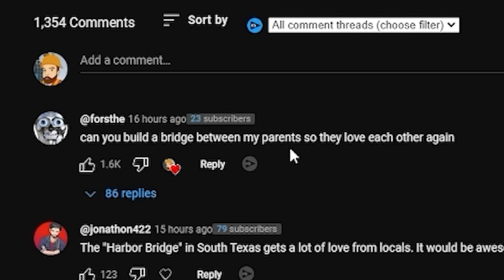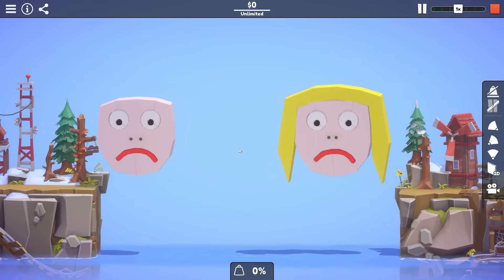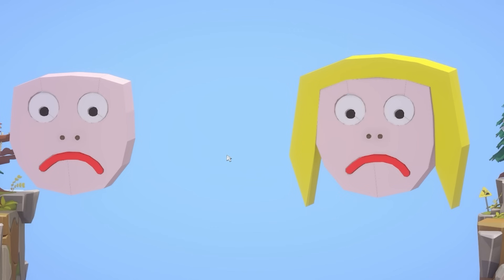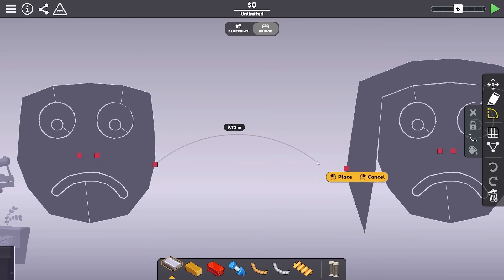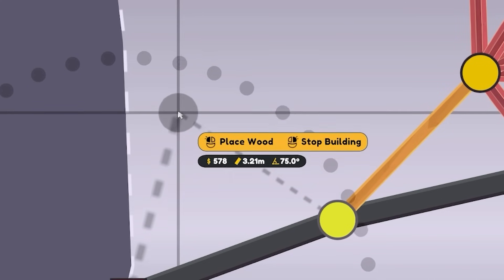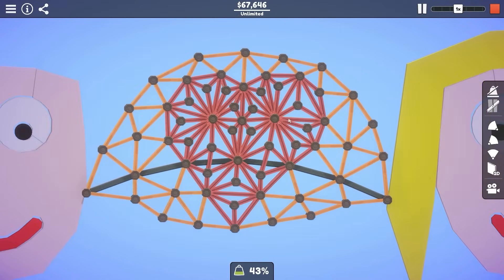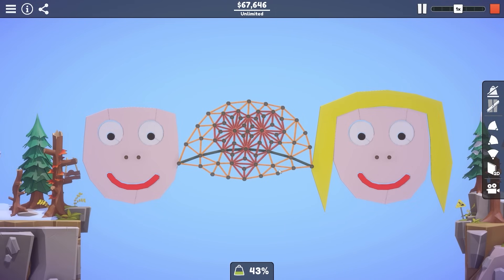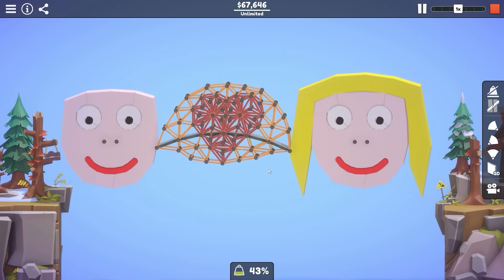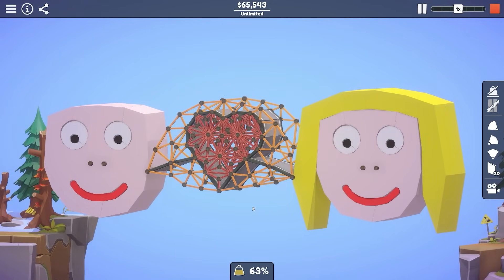Can you build a bridge between my parents so they love each other again? I'll tell you what mate, since you asked nicely, I'll see what I can do. So we just want a nice bit of road between these. Then we do a little bit of that, a little bit of this, and we end up with that. Press play and zoom out — we did it! We fixed the marriage! That is the power of engineering.